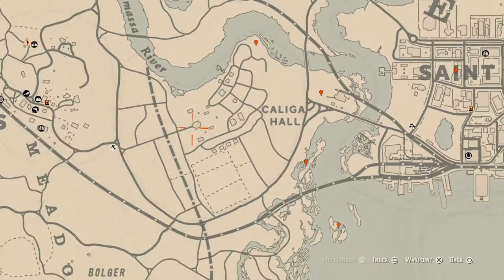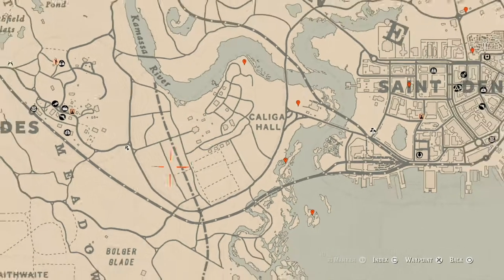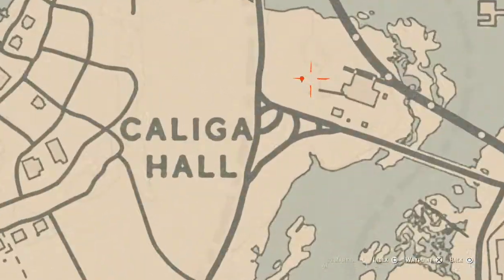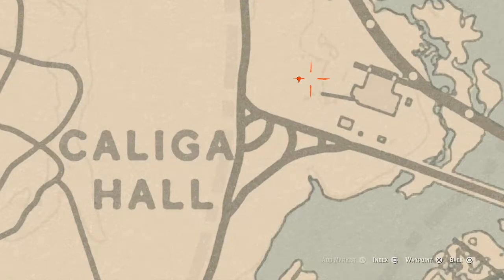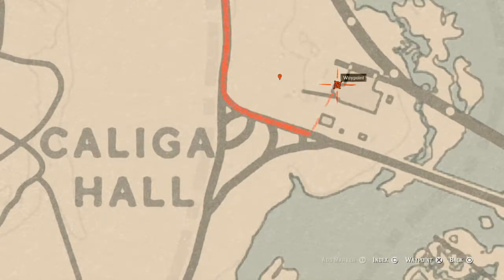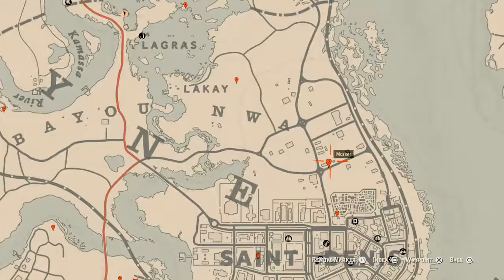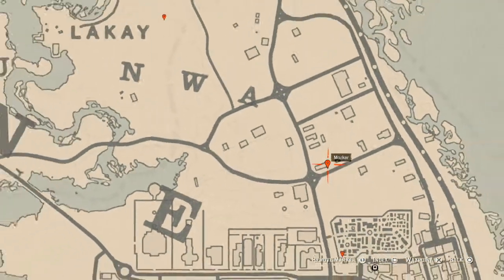At this next marker, near what I think was a plantation — similar to Braithwaite Manor — you will get another coin. This coin is randomized just like the other one. There's a small broken-down cart right here; come over with the metal detector and that's what you'll get. Right here on the bench of this little stairway there's also a King of Cups tarot card, so grab that while you're in the area.